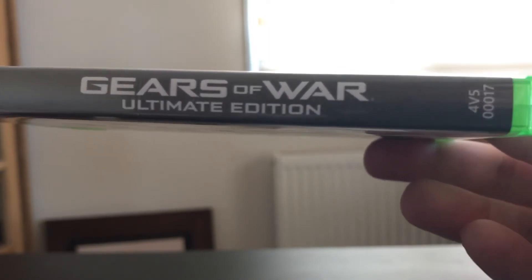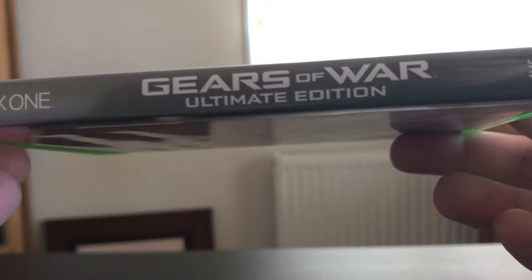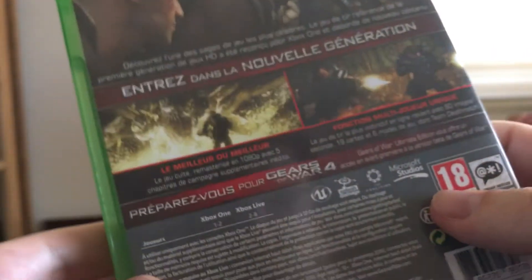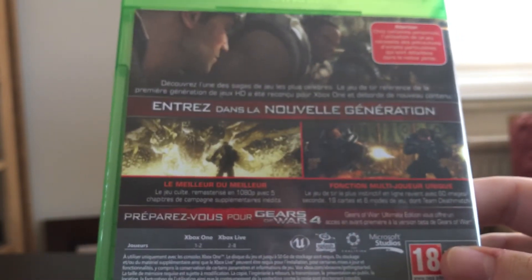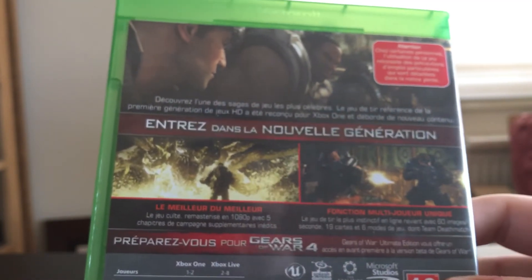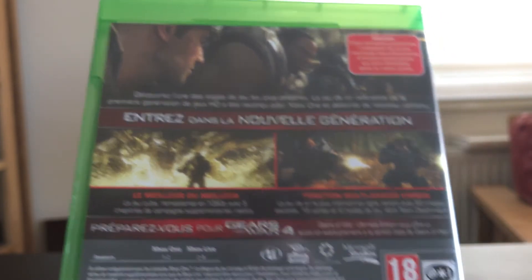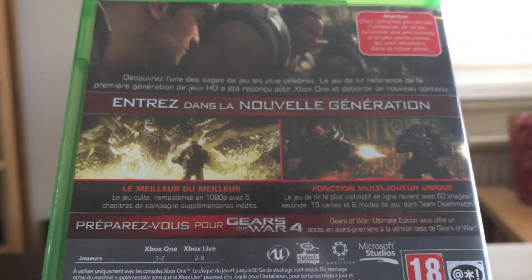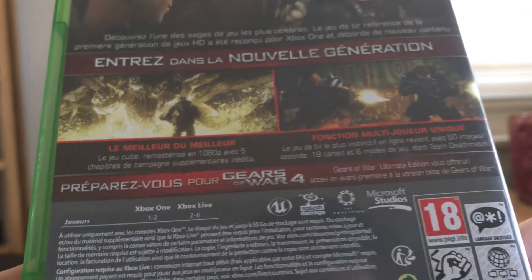On the side here we have the logo — Gears of War Ultimate Edition Xbox One. At the back it's completely in French and we have three screenshots from the game, so I'm not going to read it because I don't know French.